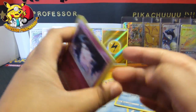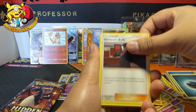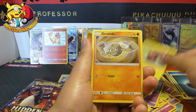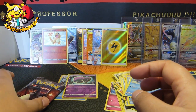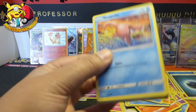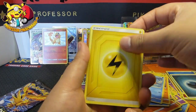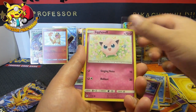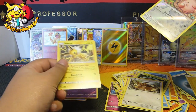Here we go, cards for you. Four from the back. We have an Energy, a Graveler, Giovanni's Exile, Brock's Grit, Clefairy, Magikarp, Ekans, Voltorb, Erika's Hospitality and a Lapras. I've got a Charmander and a Charmeleon — they must be leading me to a Charizard. They have to be. Giovanni's Exile, Brock's Grit, Koga's Trap, a Slowpoke, Clefairy, Jigglypuff, Caterpie, Eevee, Chansey and a Jolteon.